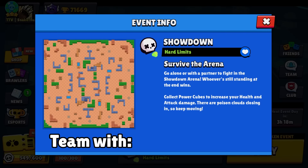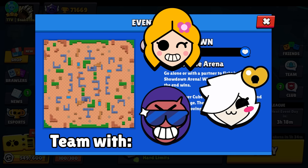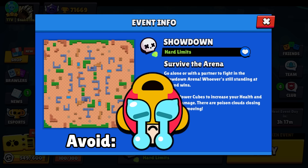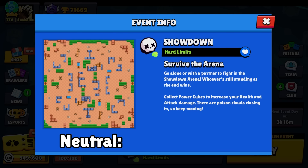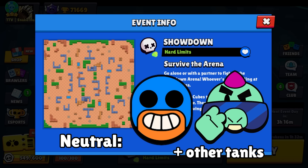The best brawlers to team with are other Brocks, Piper, or Colette. I don't recommend teaming with Max because Max is very fast and hard to hit with Brock. Don't team with Karl either — not because he's the biggest counter, but Karl is a very dangerous pick on this map. Try to team against Karl or backstab him early. You don't need to fear tanks because your gadget lets you escape — for example, if a Primo jumps on you, use your gadget. Against Buzz, just don't stand too close so you have time to react.